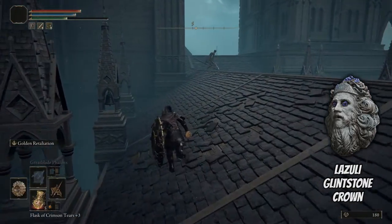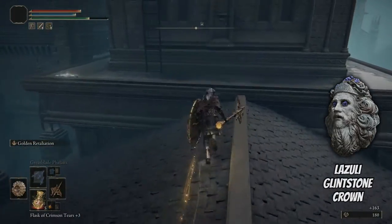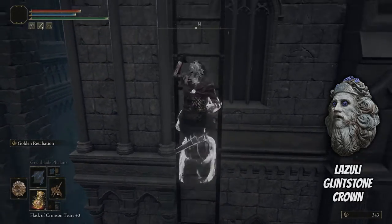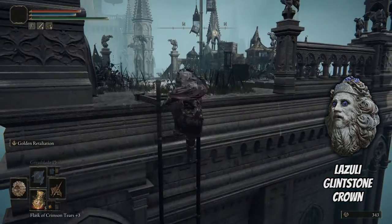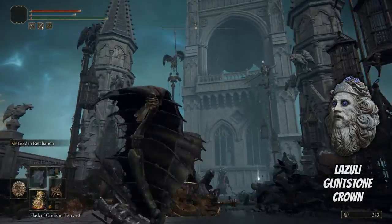What you want to do is hug the left side here so you don't aggro those enemies. You could kill this crossbow guy right here — the reason why you kill him is because when you climb the ladder, you don't get shot. Once you get on this bridge, you want to look up and try to avoid these guys because they dive bomb you.